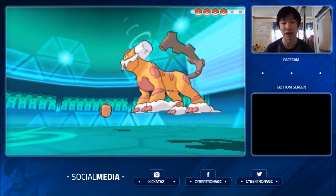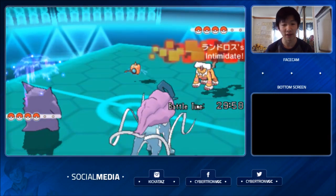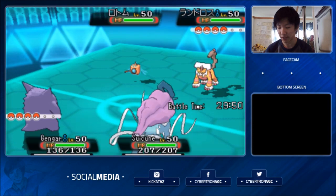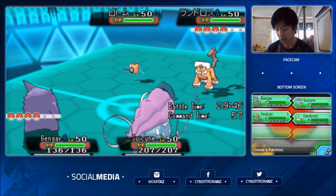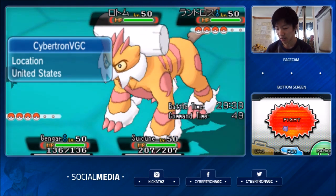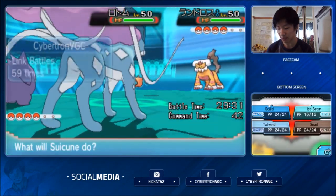We see Rotom-Wash and Landorus-T coming out against Gengar and Suicune — a pretty optimal lead matchup. Even though Rotom-Wash is difficult to deal with, I have a bunch of options. Breloom, like I said, was one of the more annoying Pokémon I didn't want to deal with. That Rotom is definitely the biggest threat to my team, so I want to take care of it first, though Landorus also annoys the Heatran I have in the back. What I want to do this first turn is Will-O-Wisp the Landorus and set up a Tailwind.